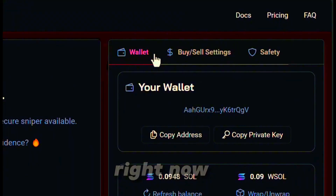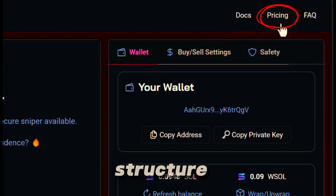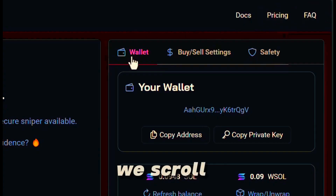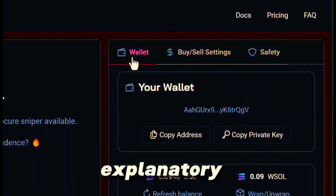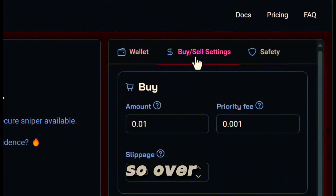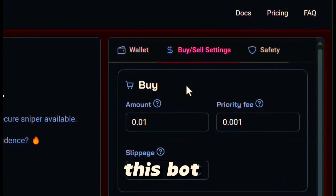So we're in the actual app right now. Up here we have the documents section, the pricing structure, and the FAQ. If we scroll down, this is the wallet section — pretty self-explanatory. If you guys have Phantom Wallet or any kind of crypto wallet, let's check out the buy and sell. Over here on the right-hand side, this is how we're going to set this bot up.